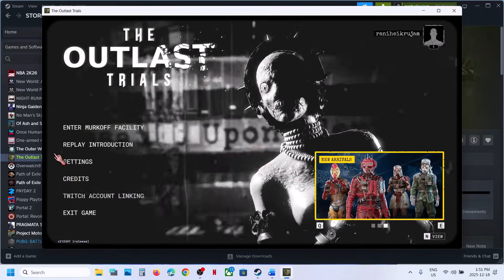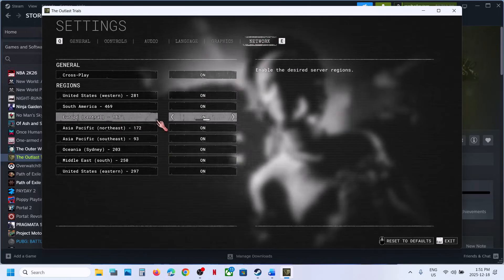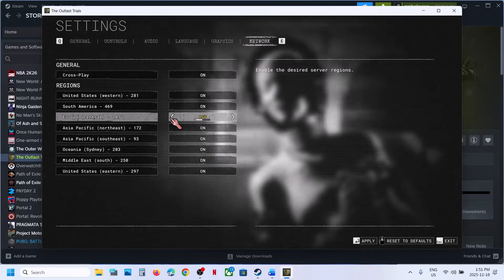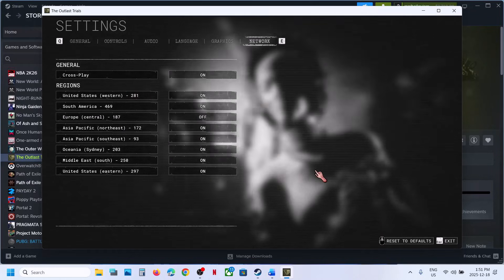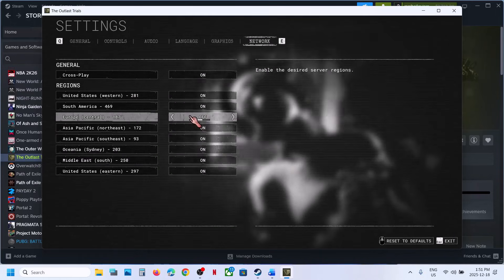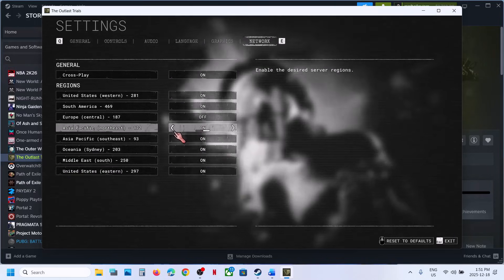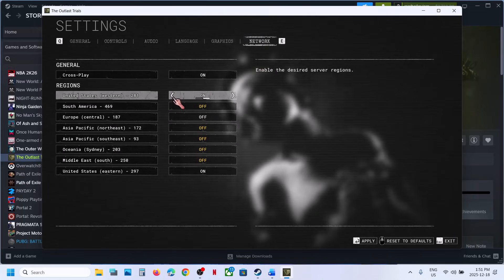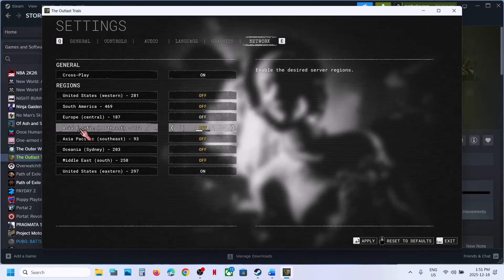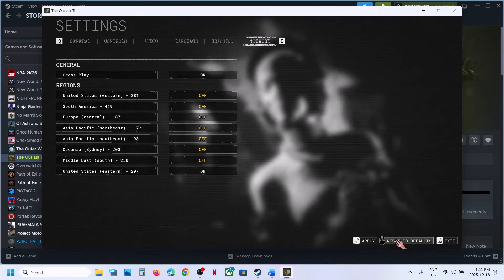The first step is to go to Settings, then go to Network. You can disable the Europe network — turn it off. At the bottom right you will see the Apply option. You can also disable all regions except United States, keeping United States on and disabling the rest. Alternatively, if you are in Asia, keep Asia on and disable the rest. Try disabling regions and then check.